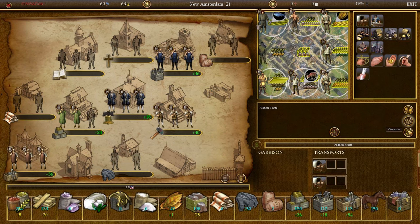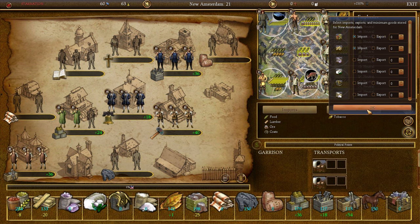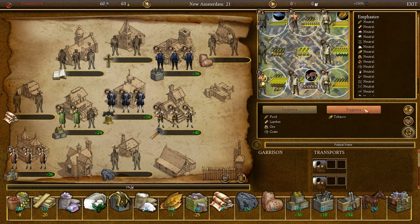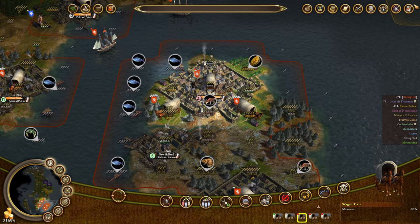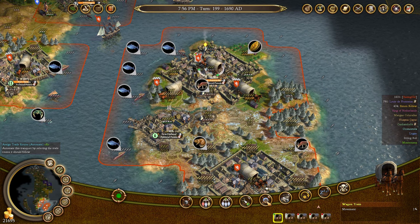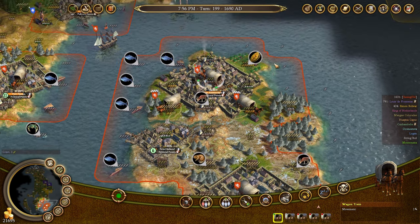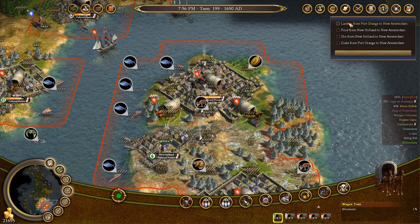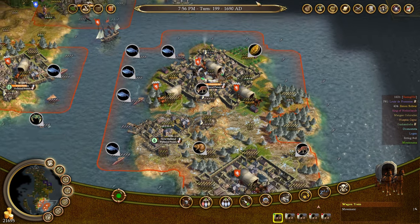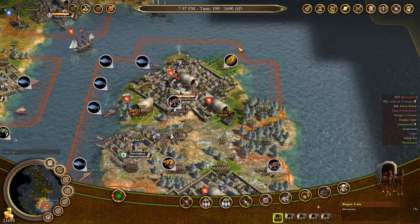Here in the city screen, if you go to the right corner there are little trade boxes with arrows — click 'governor.' You have imports and exports: set up imports for goods you want to come into the city and exports for goods you want to leave. Set a limit in the right corner for how many to retain in inventory. Then find a wagon train with movement points, click 'assign trade route,' and choose where you want goods to move from and to. If you set New Holland to export food and New Amsterdam to import food, there will be an option to run that trade route. Wagon trains can run multiple trade routes, but assigning too many can slow down their efficiency.